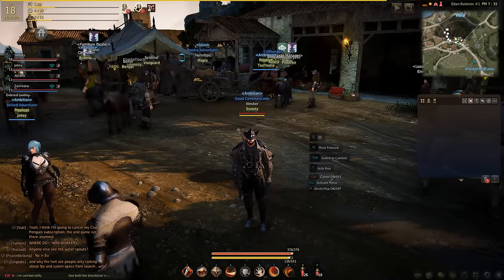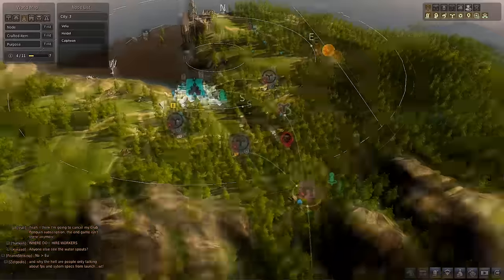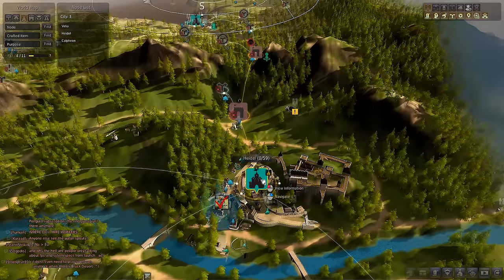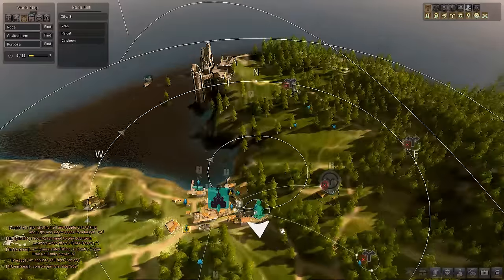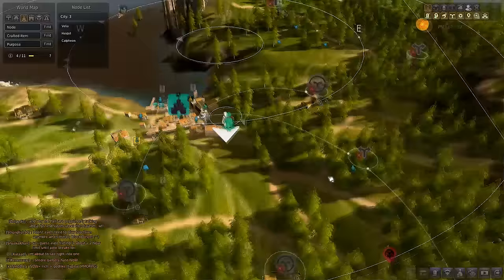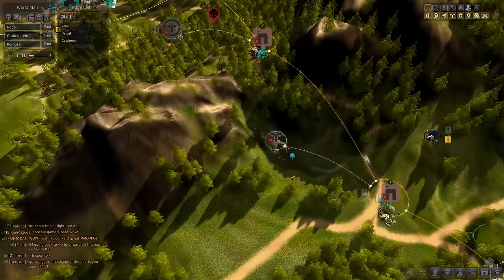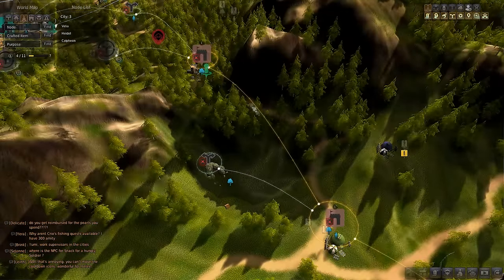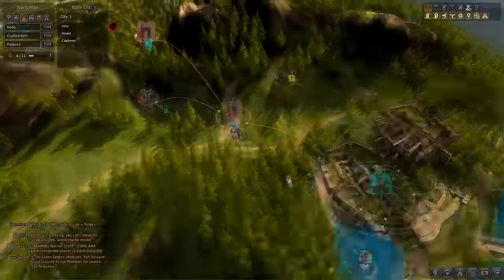I didn't know why my trading was getting so off, and that's when someone explained nodes to me. You can see that's Heidel Pass, Northern Guard Camp, and Heidel here. We have Forced Plunder and another node right here — this is our trade person. From here to here you can see it's glowing gold, and it's also glowing from here to here because we have invested in these nodes.